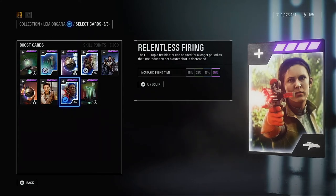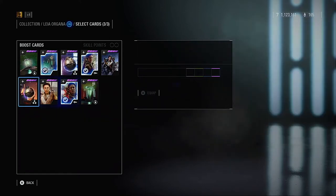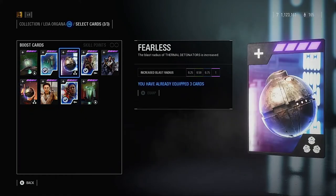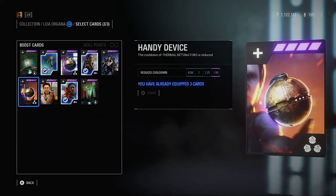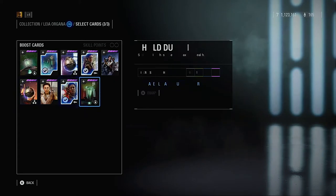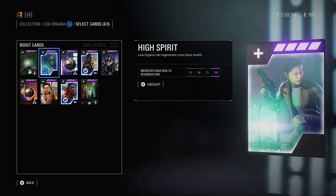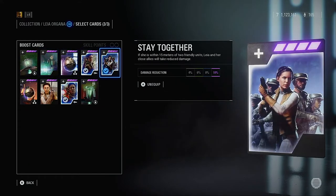If you want to improve your detonators and make them more deadly, I would probably recommend Handy Device, as if the cooldown is shorter it's more accessible and more deadly. For the GA ones, I don't change it that much, except if I'm with people in a party — I change High Spirit to Stay Together for 10% damage reduction.